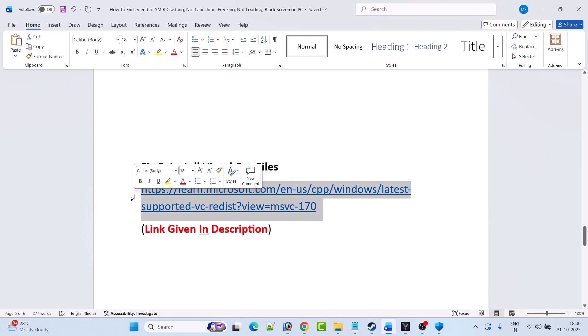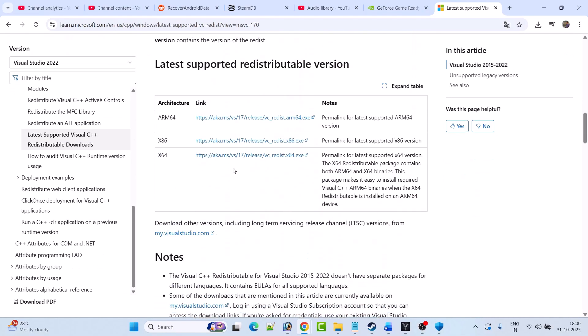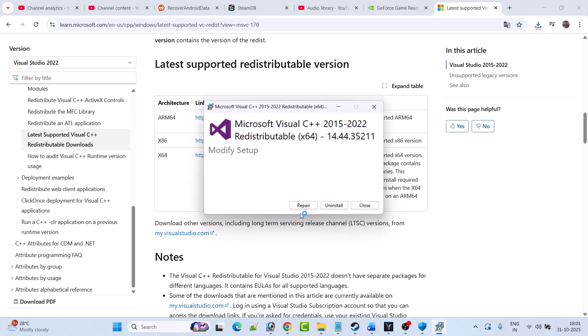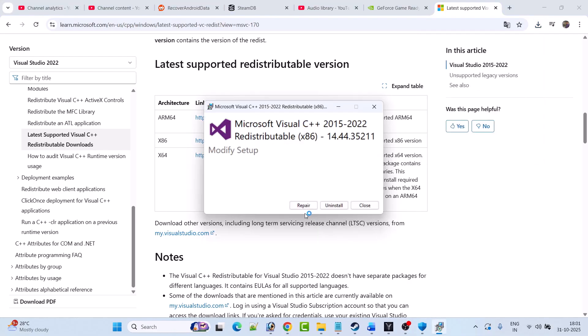Fix 5 is to install the Visual C++ file. Go to the Microsoft official website — the link is provided in the video description. Once on the website, scroll down and download both the x64 and x86 versions. Install both versions — for x64, if you see a Repair option click Repair; if you see Install, click Install. Do the same for x86.